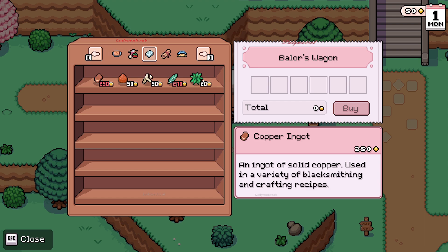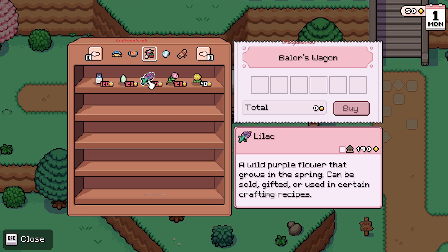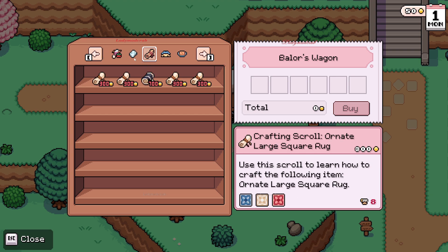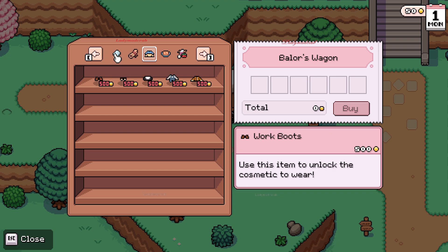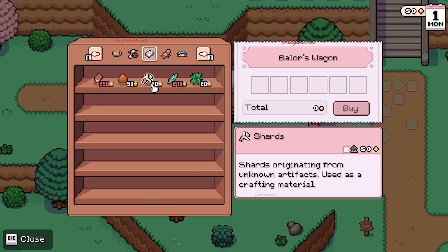There's a lot in Balor's wagon. He's also selling milk, dog egg, lilac tulips, and dandelion. And he's got copper, clay shards, duck feather, and fiber.